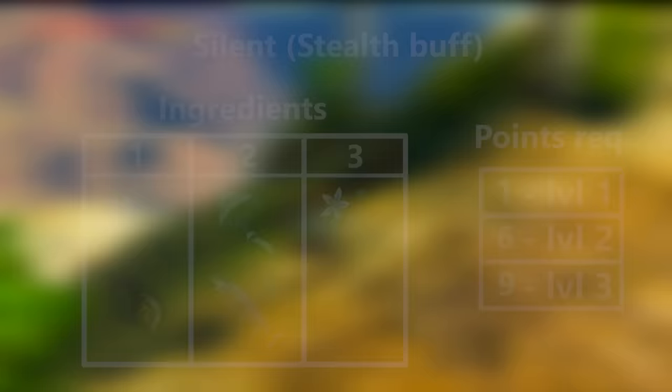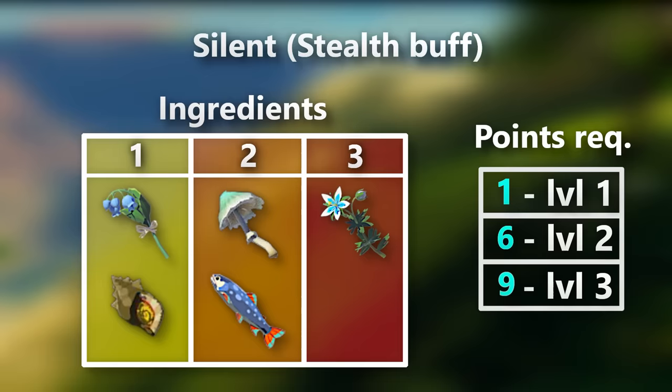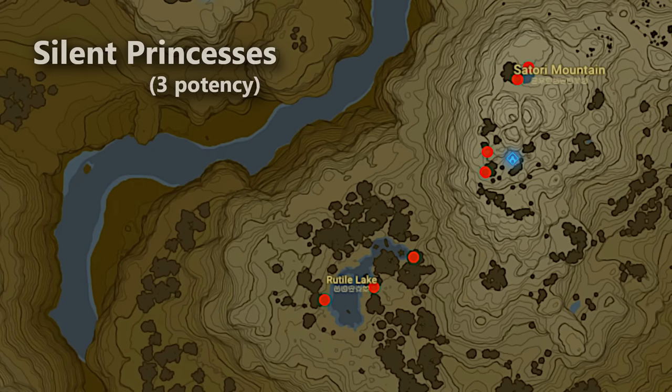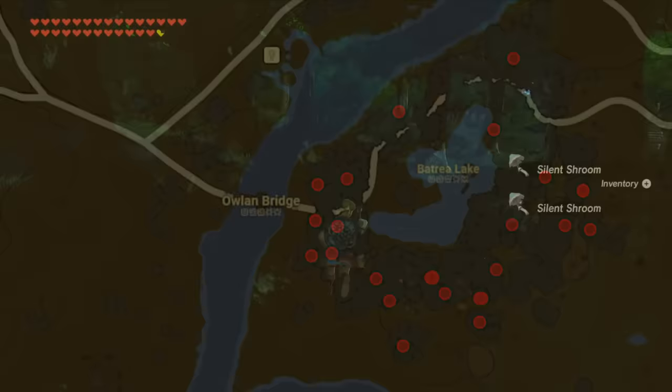For stealth up, the point margins for the levels are slightly higher than the attack and defense ones, and there aren't as many ingredients for this either. Although these high-tier foods are a bit harder to gather, you can find a good amount of the tier 3 silent princesses by going to Satori Mountain or any sacred location in the world like fairy fountains. And if you're looking for more beyond that, the same forest that has all the iron shrooms has roughly 30 of the tier 2 silent shrooms, which is ideal for farming.